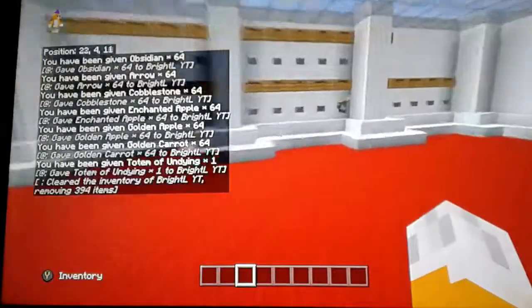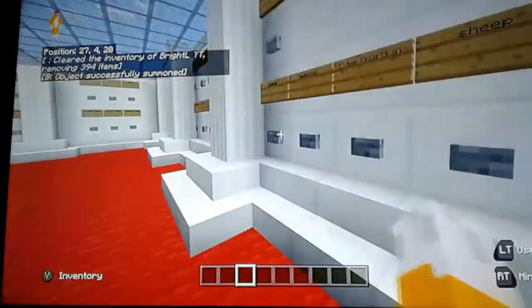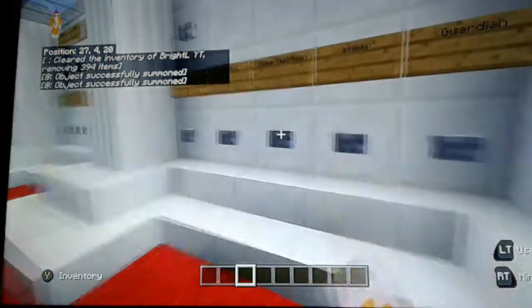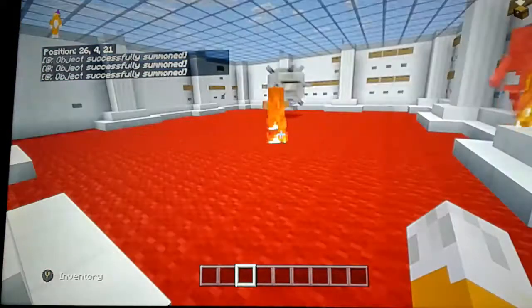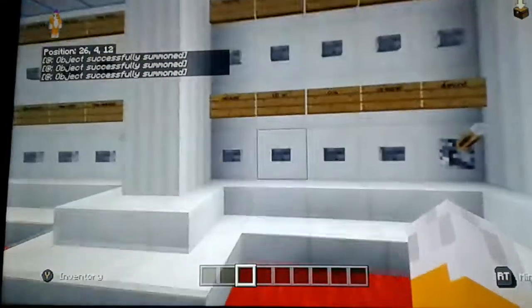Why did I keep almost hitting the wrong button? I don't know why. We're summoning a zombie and skeleton, which of course are both burning today. Elder Guardian, sheep, and regular guardian — all those work normally.